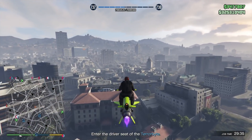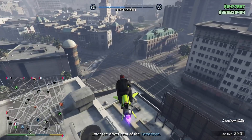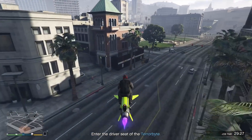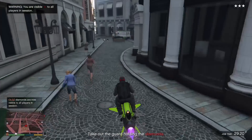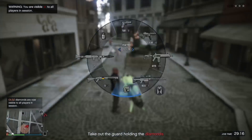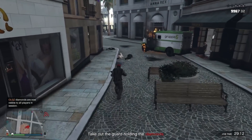The Oppressor Mark II is another must-have vehicle for a money grinder — probably top two, if not the most important vehicle. It's right up there with the Terabyte. Now, if you don't have that, that's okay. You can use a Buzzard, an armored Karuma, or a vehicle of your choice. It'll all still work — it won't be as quick, but it'll still be effective. Don't sweat the small stuff.